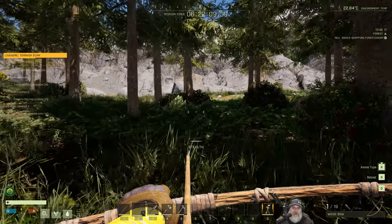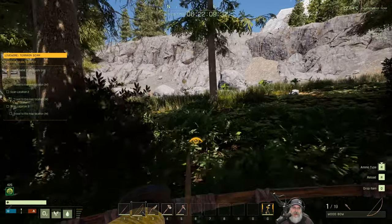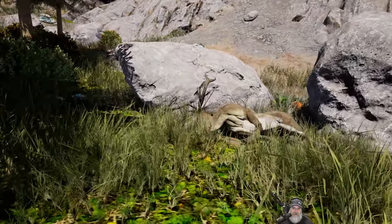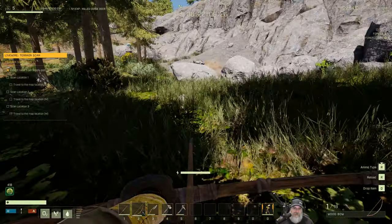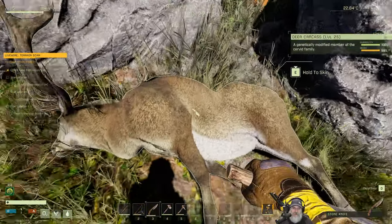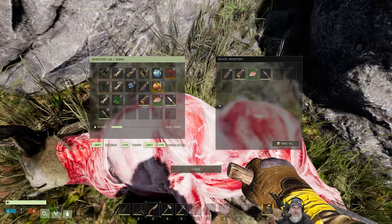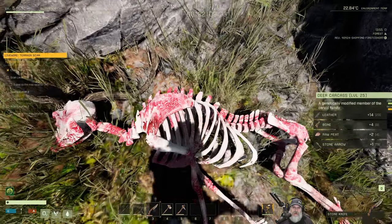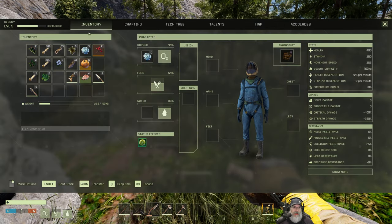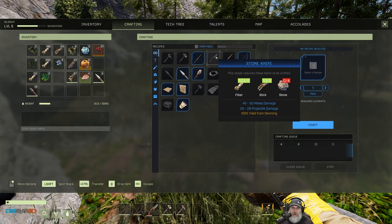There's a big deer up here. Let's see if we can... almost sounds more like an elk. Very nice. Got ourselves a deer. We'll definitely have meat for dinner tonight. We'll take all of that and get the bones. Can we make a bone knife now? We need a little more stone. Let's get some stone.